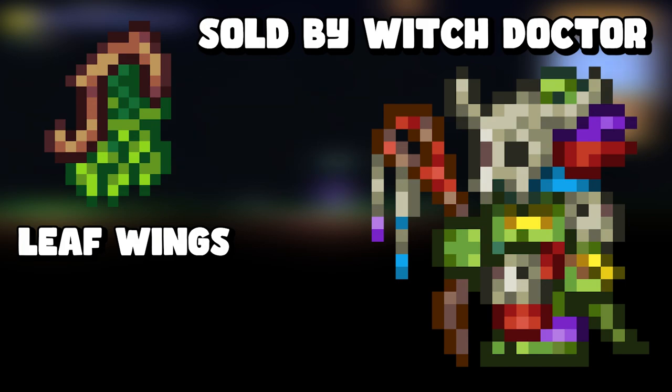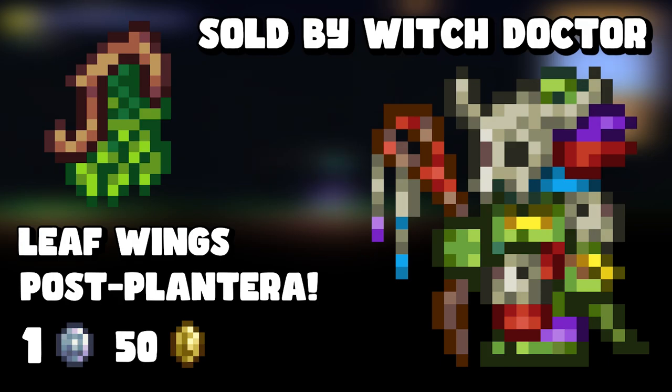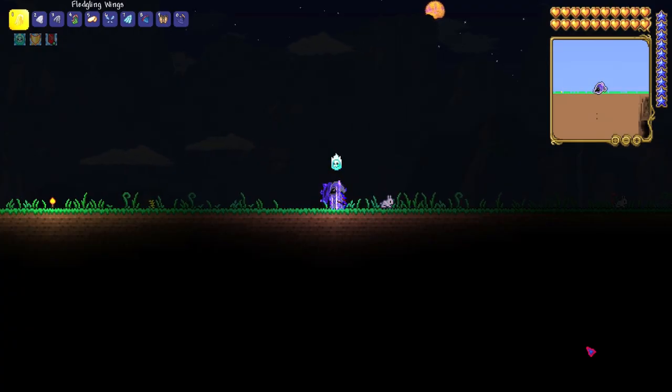The next one is leaf wings. Leaf wings are sold by the Witch Doctor in the hardmode jungle after defeating Plantera. They cost one platinum and fifty gold. I wouldn't recommend buying leaf wings because they have the same stats as angel and demon wings.